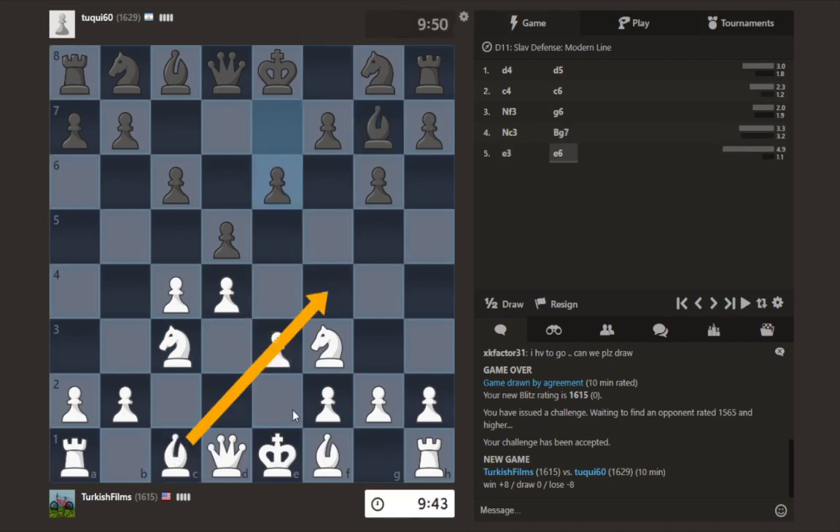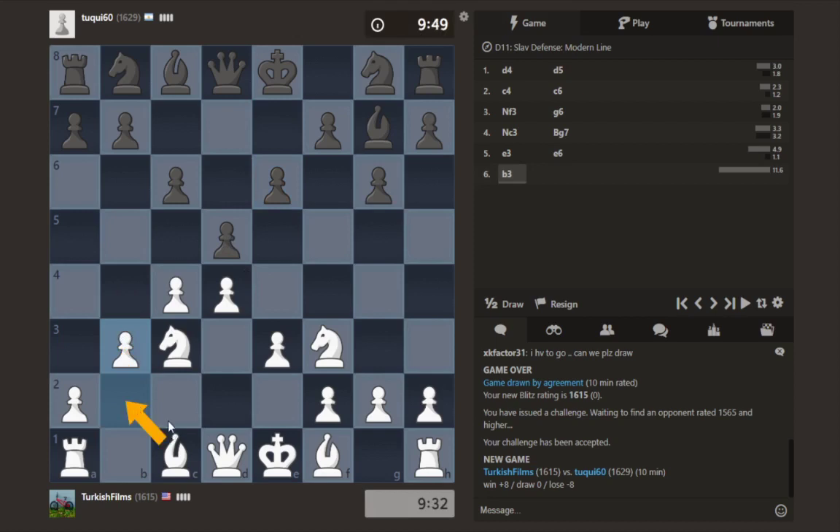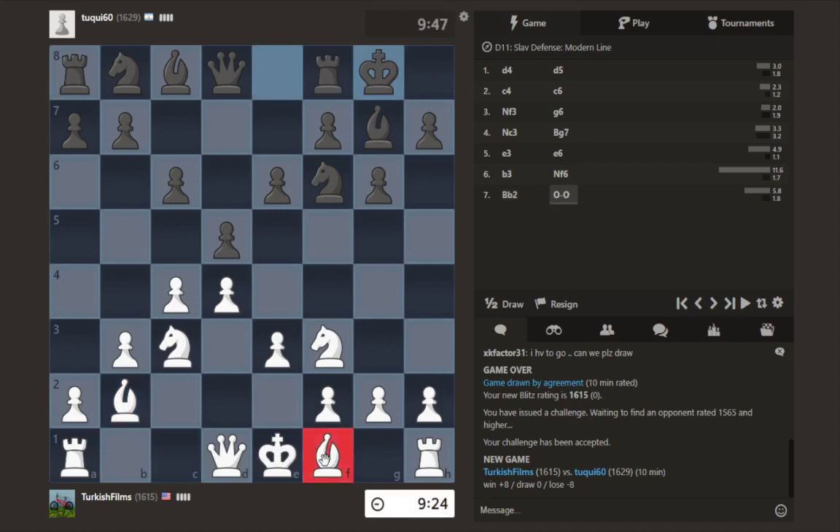I don't want to get over ambitious and then wish my bishop was back. So I'm tempted to play b3. I want to wait as long as possible before moving this bishop — otherwise he'll take and I'll lose the tempo. I think my bishop wants to be on this diagonal anyway. Develop our bishop. And now this guy can develop wherever he'd like, because I'll take back with the pawn. Wonderful. So everything's pointing at his king.